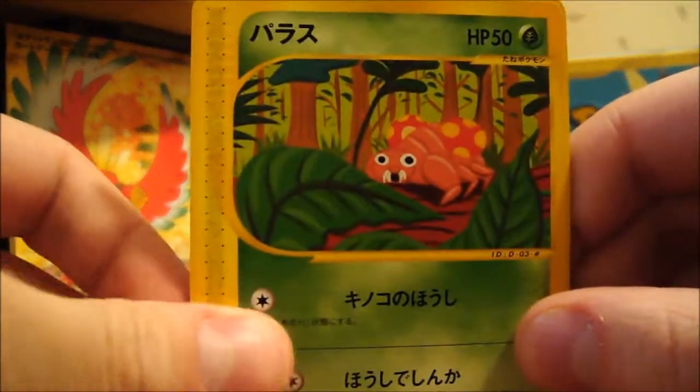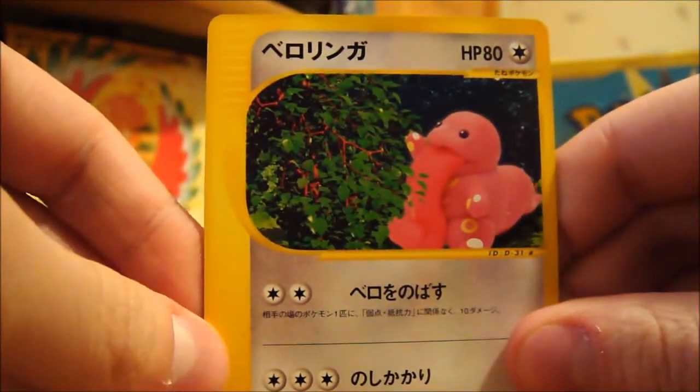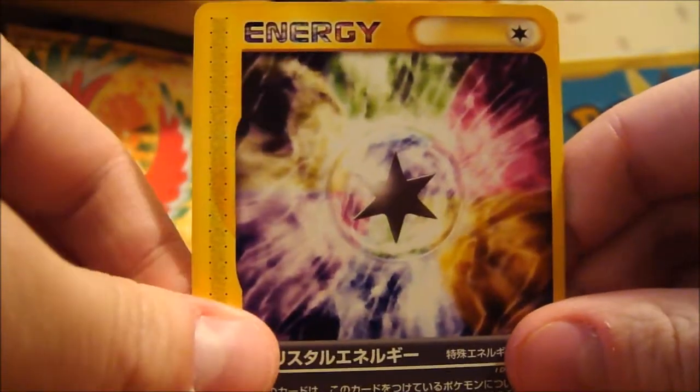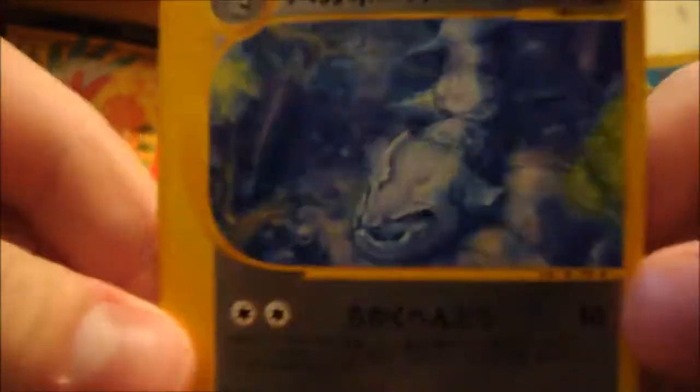So here we have a Paras, Slowpoke, Lickitung, some sort of energy again, and a Steelix. Nice, it's a nice one. Lone Hollow.